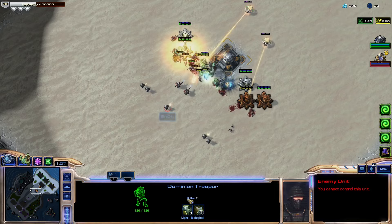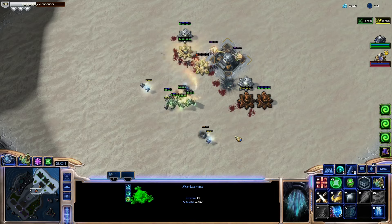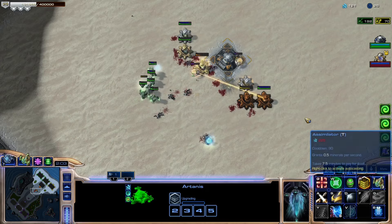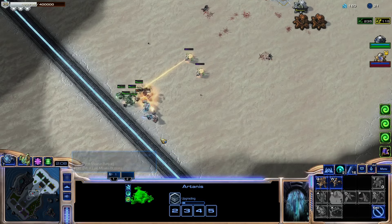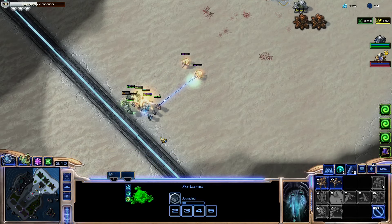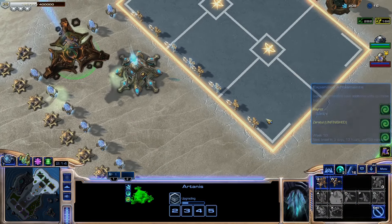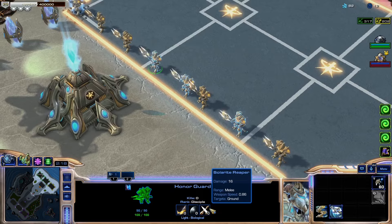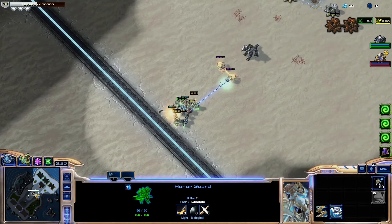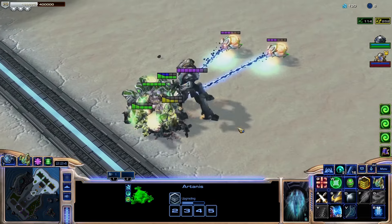Yeah, some heavier armor would be good. Oh he has a ton of HP — okay, that makes a lot of sense. We got a level up here. Manx is gonna be pretty hard to beat until I get a bunch of reavers, but with the amount of cooldown I have I should be okay. Well, not really okay, but you know. I've got four armor, five armor — that'll at least make the lings hurt less.